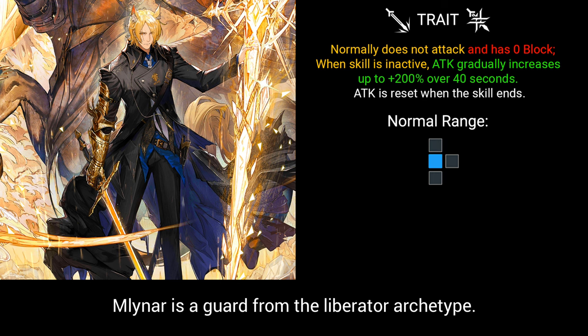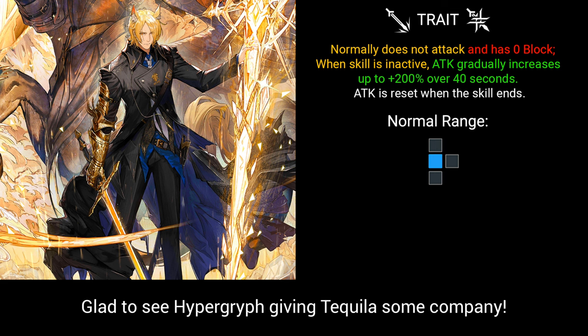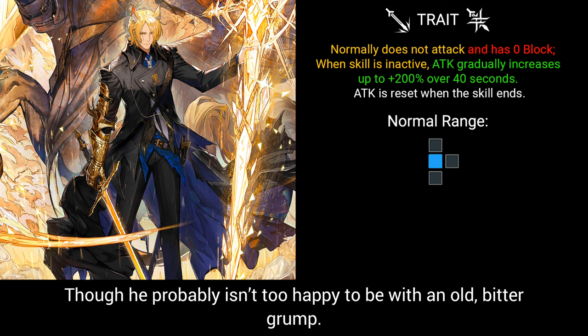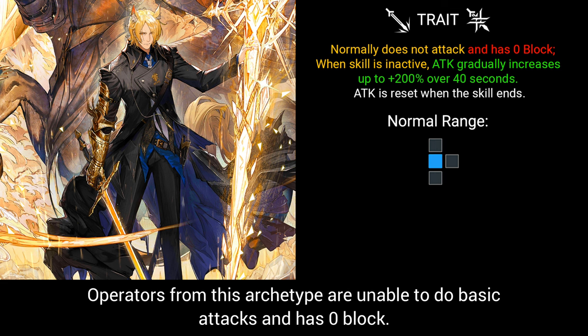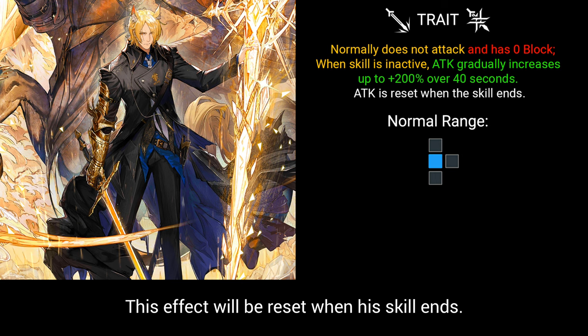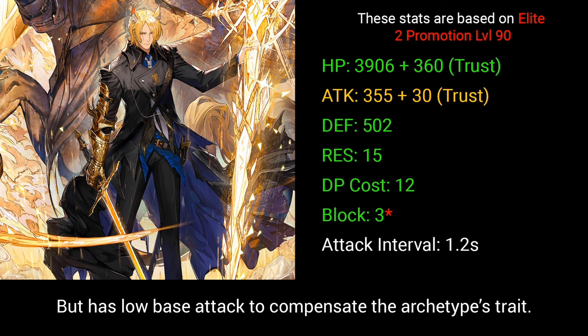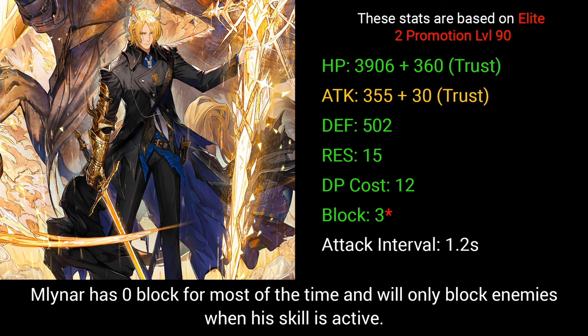Milner is a Guard from the Liberator archetype. It's been nearly a year since the first operator from this archetype was released — glad to see HyperGryph giving Tequila some company, though he probably isn't too happy to be with an old bitter grump. Operators from this archetype are unable to do basic attacks and have zero block. As a trade-off, Milner's attack increases gradually over 40 seconds when his skill is inactive, stacking up to 200. This effect will be reset when his skill ends.